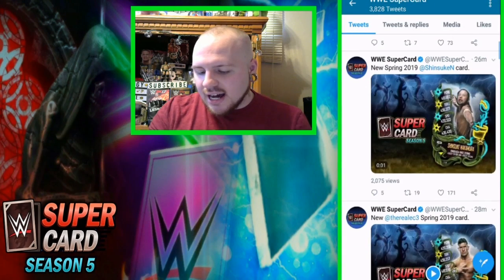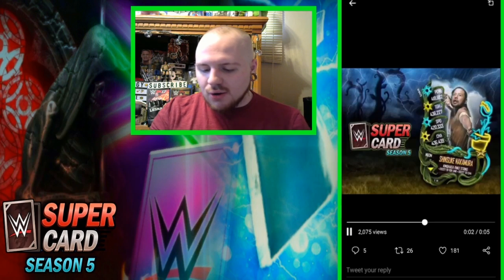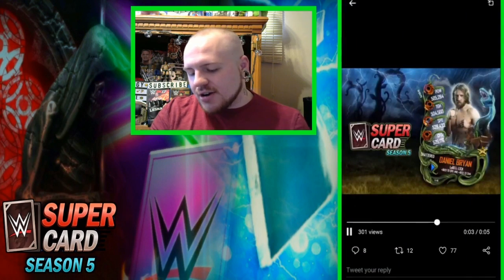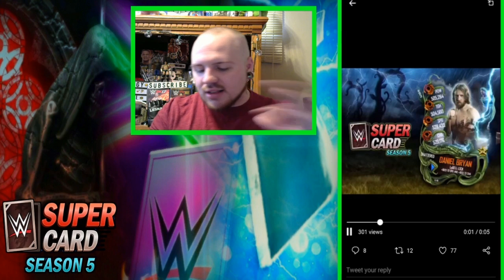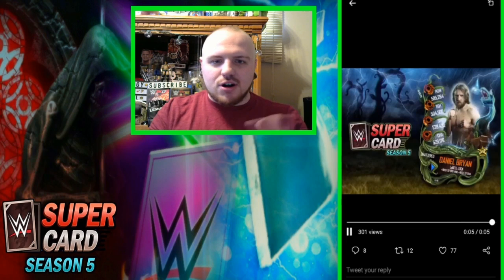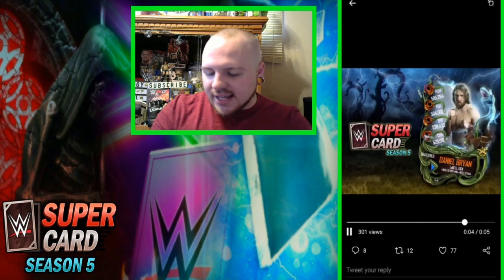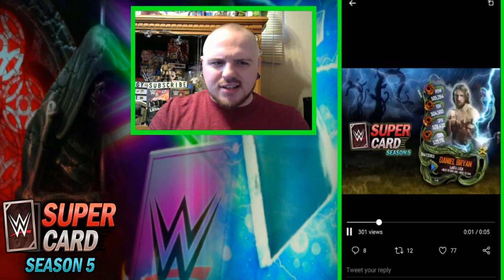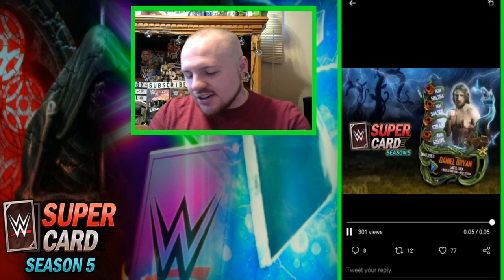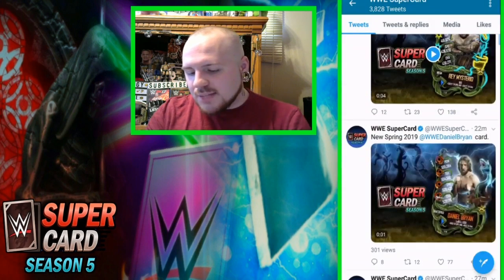We got Shinsuke here — another Neon pro animation. Moving along, we got Daniel Bryan, Shattered. The pro animation for the Shattered cards has that lightning going through it, which is pretty dramatic. So that's where the cards really differ — the Shattereds have the lightning going through it, and the Neons mainly have heavy rain. But the Shattereds are cool because they have the rain and the lightning.